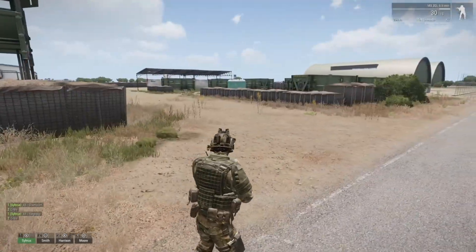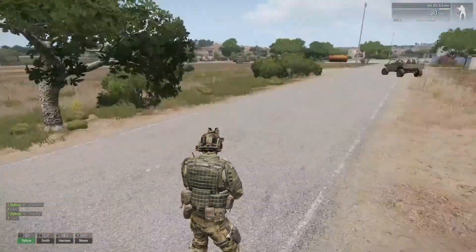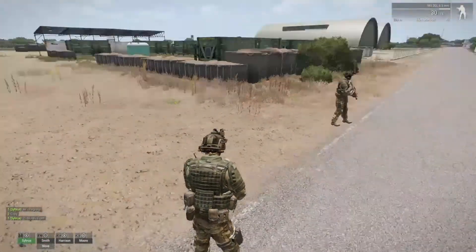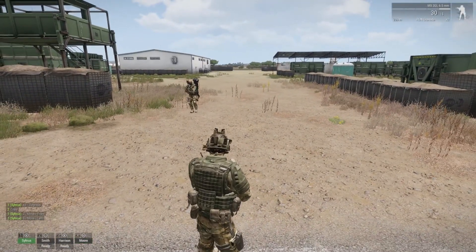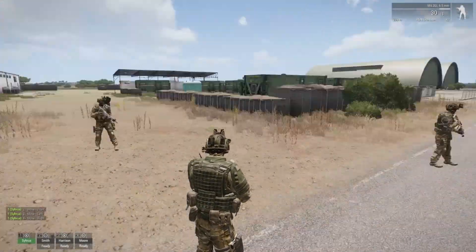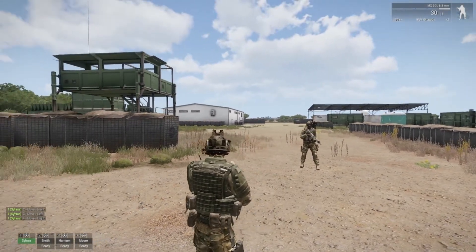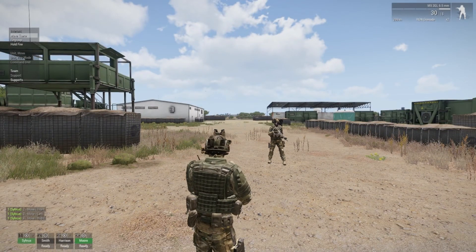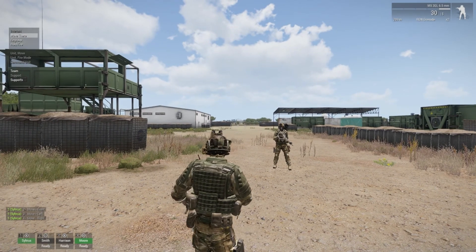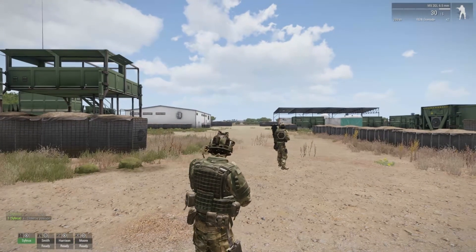Say you want your AI looking in different directions — you're holding a position and want to watch down the road both ways. You can set up your AI in various positions. To get a unit to face a specific direction, select him, look in that direction, and press ALT. That changes the move-there order to a watch-there order, and he'll look over that way.